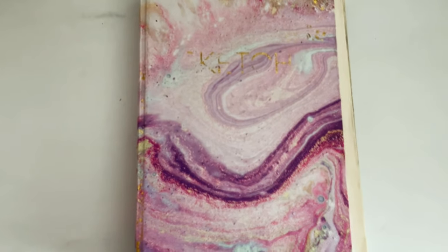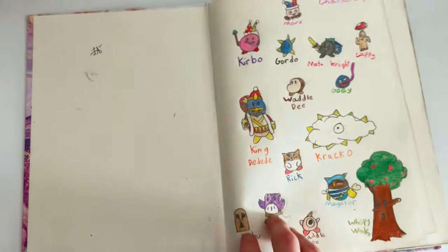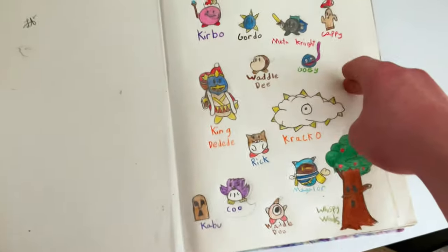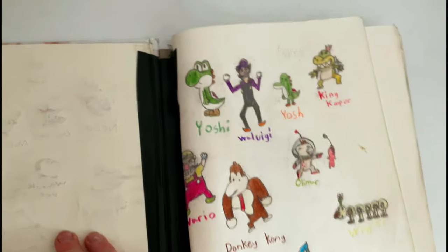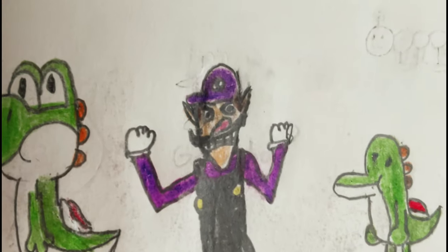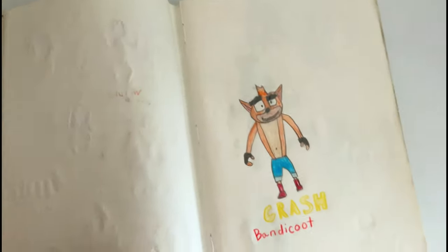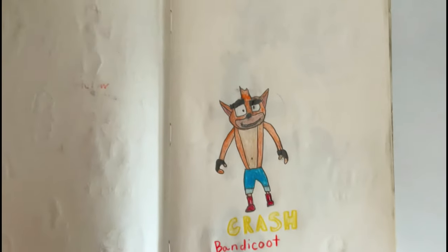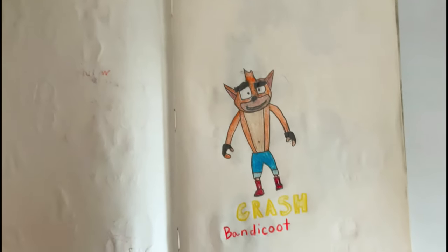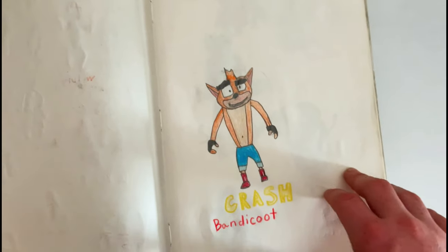Alright, 7th grade sketchbook tour. Wario, what happens? Why does Yoshi not have legs? I was originally just gonna use the sketchbook for drawing video game characters, but I gave up on that.